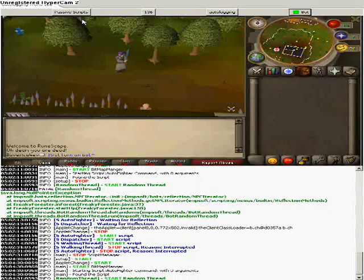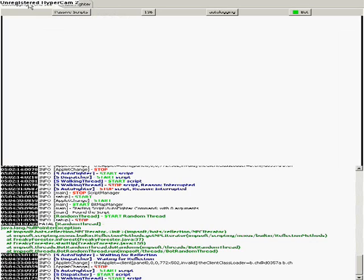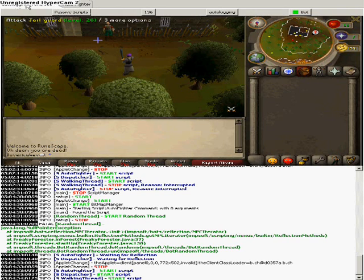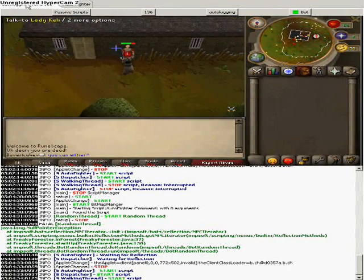You're going to click on it until it turns green, then wait for the bot. There's a little tab that pops up — click on it and choose your nearby enemy. There should be an option to select: fight, walk back, or eat until you get low health. Once you're out of food it logs you out. This little blue square here is the bot.